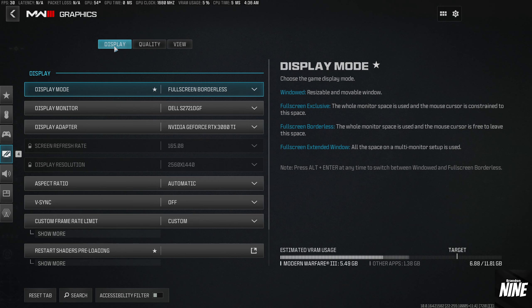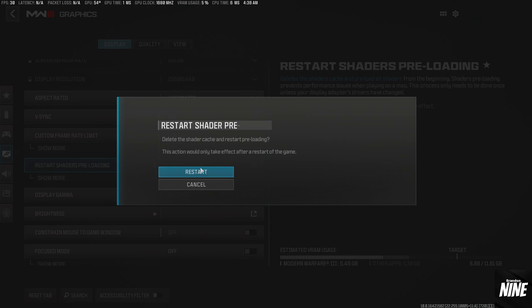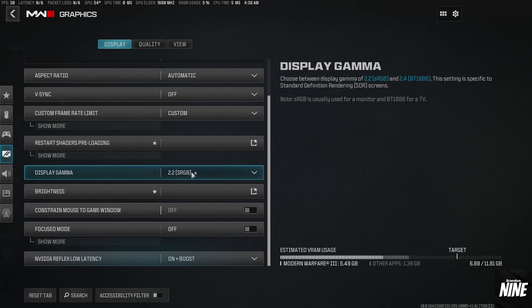Starting in the display tab, one of the biggest settings here is restart shaders preloading. Anytime you change any graphics setting — really in any game — you want to make sure your shaders all preload and reload. So click on this and hit restart. That way when you're done with all the settings you can close your game, restart it, and all your shaders will reload back into the game properly.